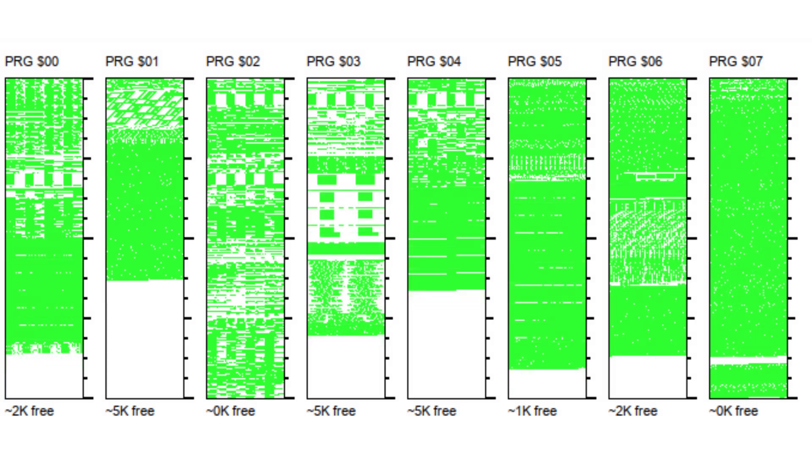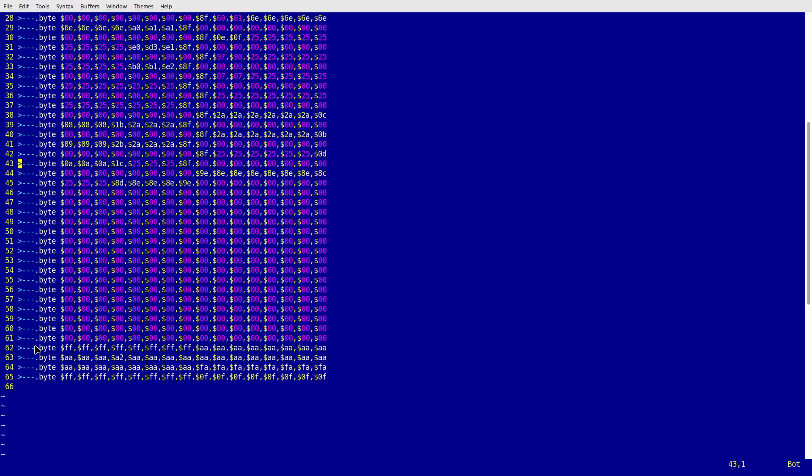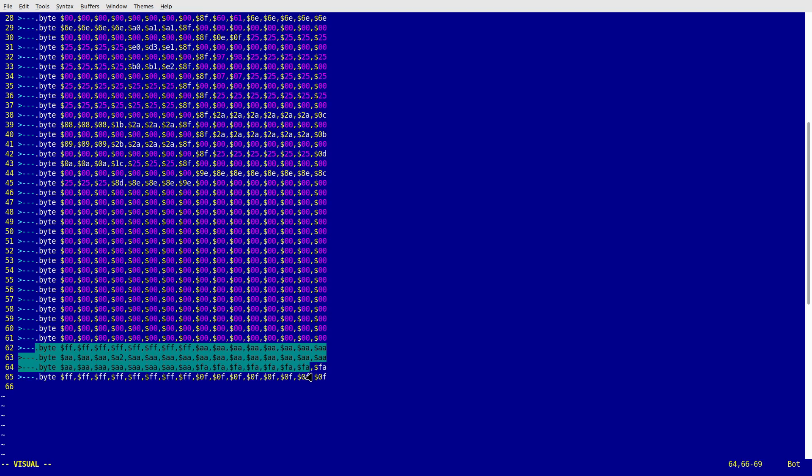For the second step, I cropped seven bottom rows from each indoor map. The only problem was that the attribute data is also at the very end of the maps, so I had to be careful not to remove or mess it up. By removing those seven rows from all the indoor maps I managed to save about one kilobyte of space.